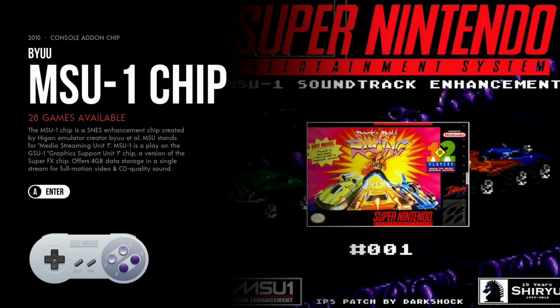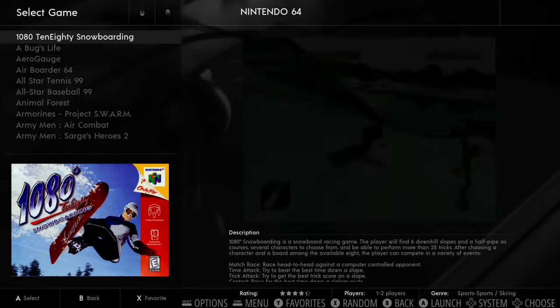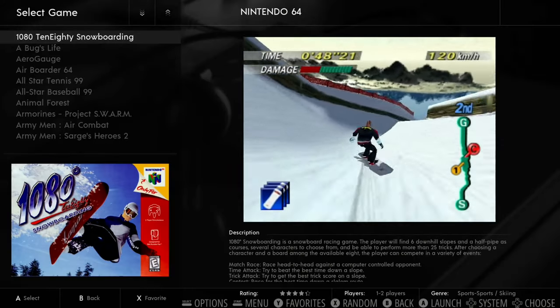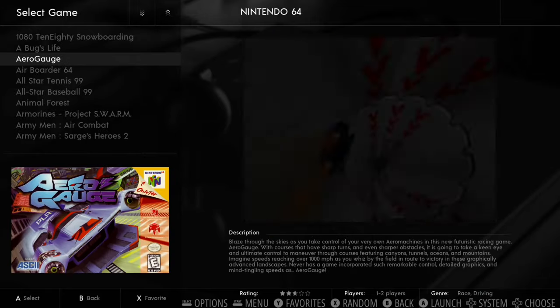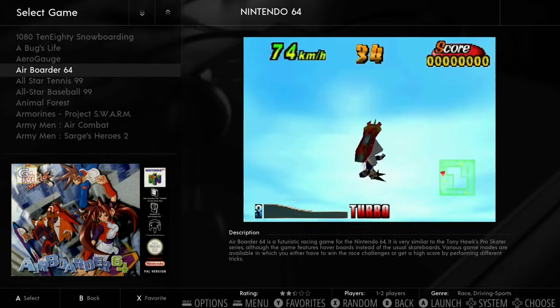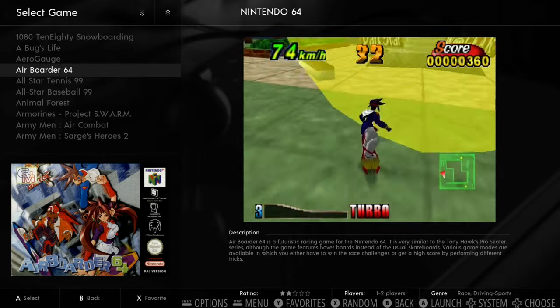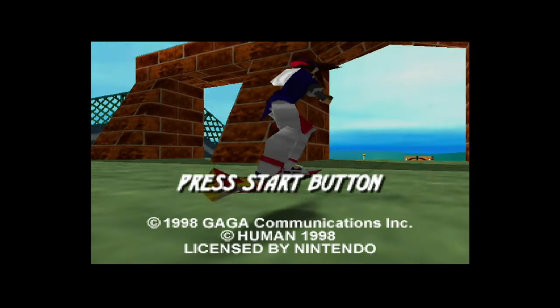28 games in SNES hacks. Nintendo 64 has 269 games — worth trying N64 because some things definitely struggle there. I try Airboarder 64: no problem, everything seems to be booting fine. Emulation can struggle with some N64 games, but this is always nice to try something new.